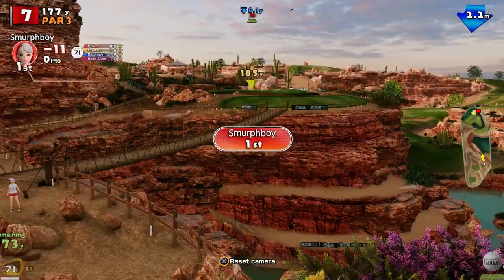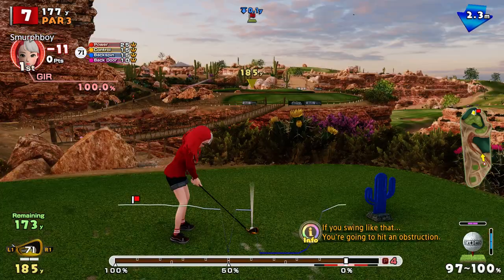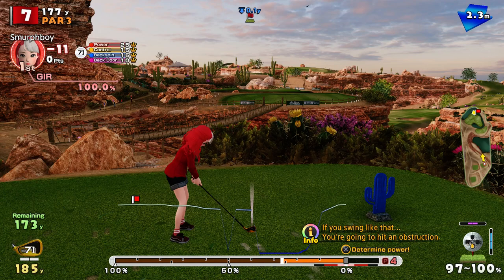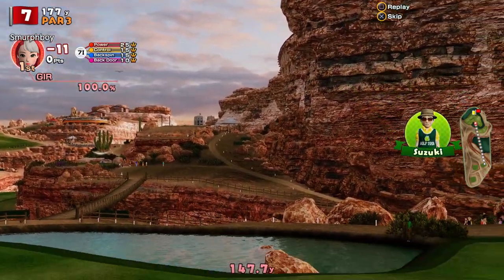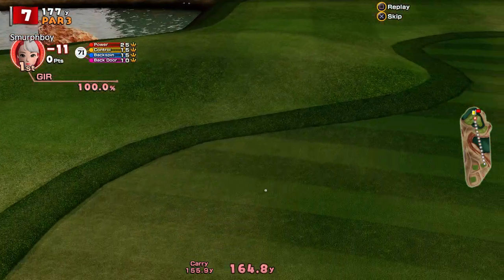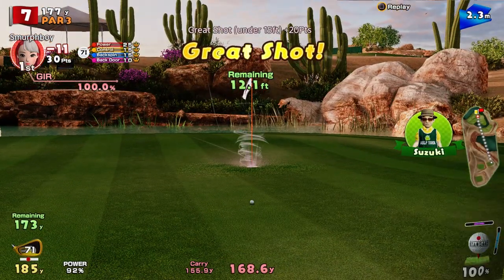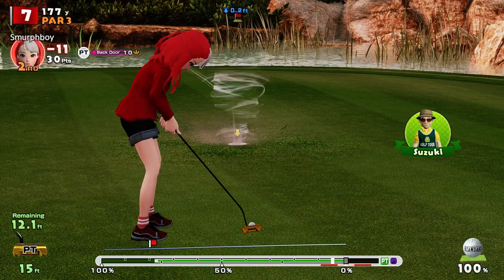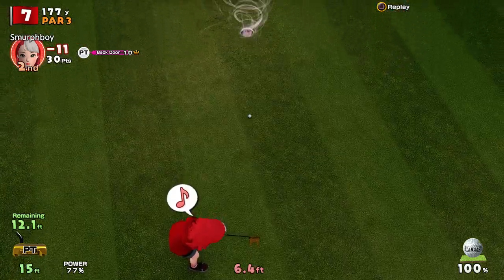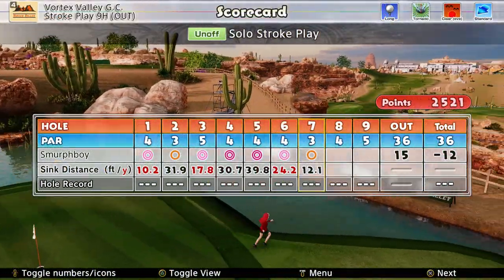It's a par three — seven's the par three. So we're into the wind, we've got a fair bit of room to work with. Oh, that's going to be short. Yeah, just going to end up a bit short. Never mind — however, pretty straightforward birdie putt. In she goes. Gets us to twelve under. Breaks that chain of eagles there.